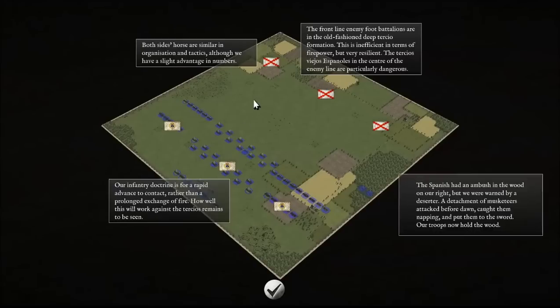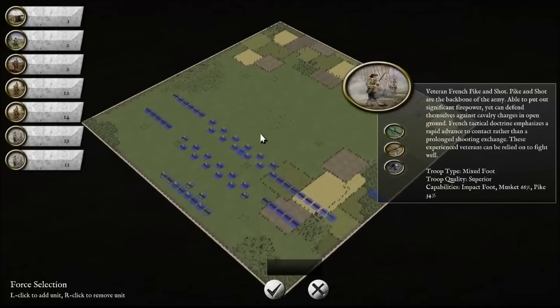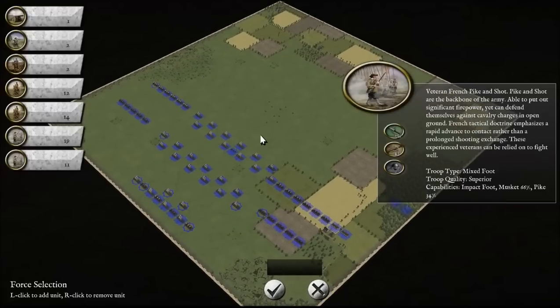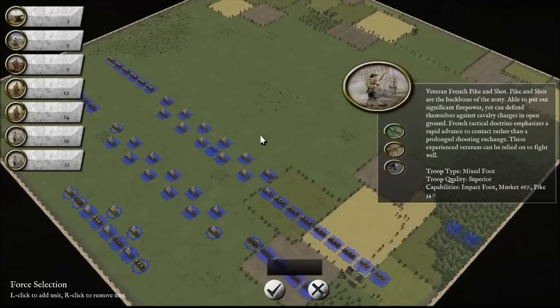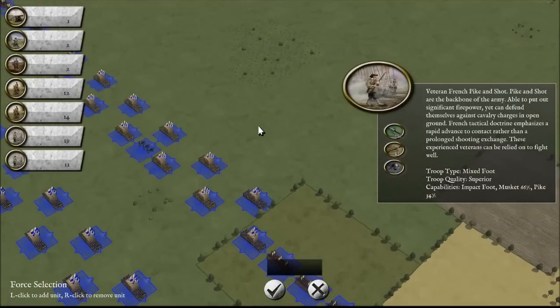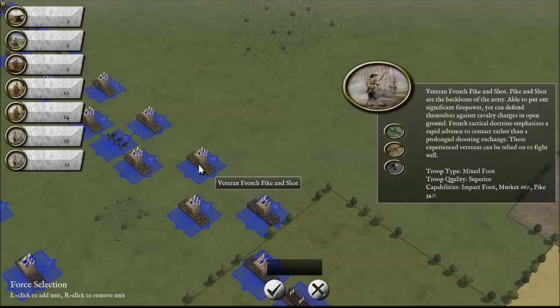It gives you a pre-battle scenario — the frontline enemy foot battalions are in the old-fashioned deep terrestrial formation, which is inefficient in terms of firepower but very resilient. You can read all of these details to assist you in winning the battle. Now, the first thing I want to show you is the zoom-in capabilities. You can get quite close here. This is the pre-battle setup where I have to set up my forces. We can get a real good look at what these units look like. At first it looks like just a block — I thought it was some sort of castle keep — but it's really a bunch of men standing in a line with pikes in the center.